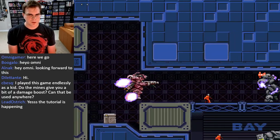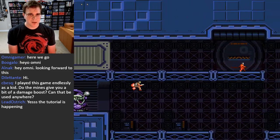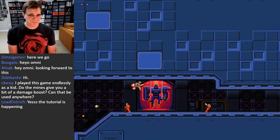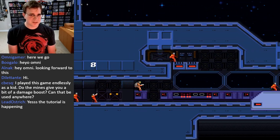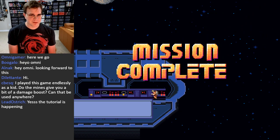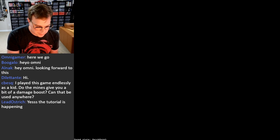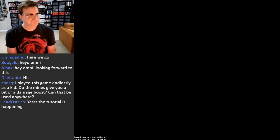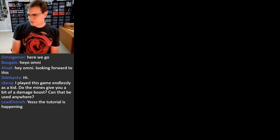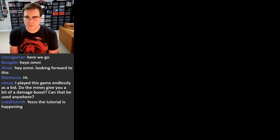One thing you do not want to do is fire a rocket and then get out of the mech, because it will blow you up. That's mission two. Mission three is where it starts to get interesting, because we're going to start to mess up how the game is using some of its triggers.